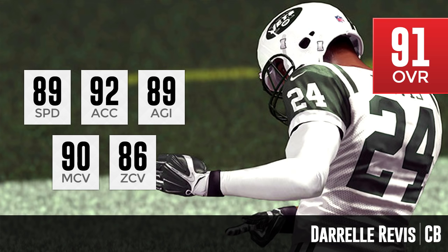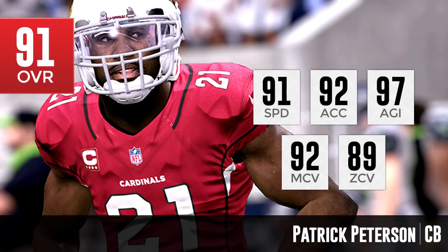Let's move on to number four: Patrick Peterson. What's interesting is that Patrick Peterson is higher than Darrelle Revis in every single one of these attributes. He's got 93 speed, 92 acceleration, 97 agility — quite a bit higher than Revis — and two higher in man coverage, also three higher in zone coverage at an 89 and a 92 respectively. Patrick Peterson has been very, very good in Madden since he came into the league.